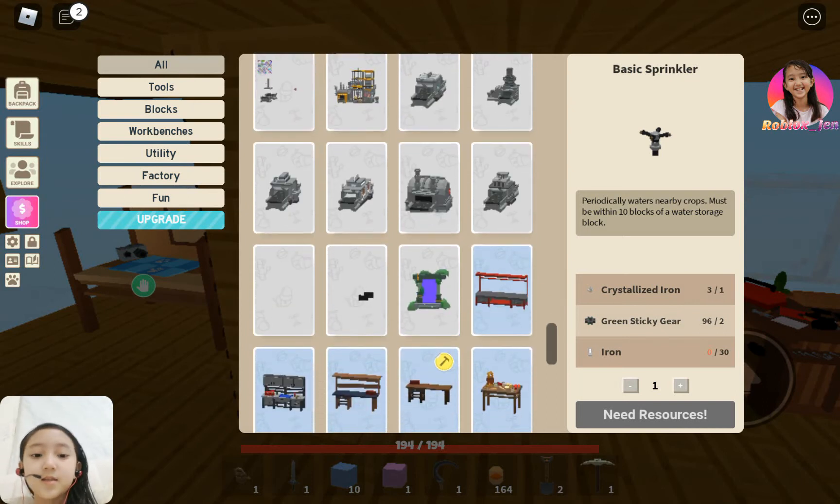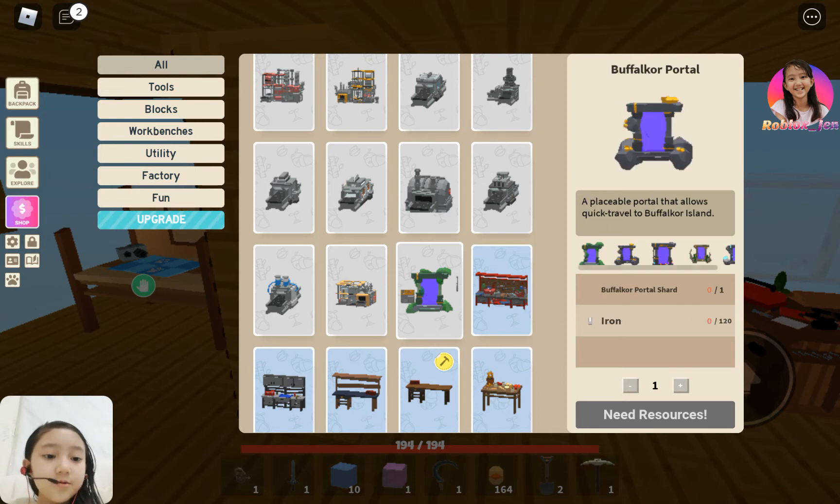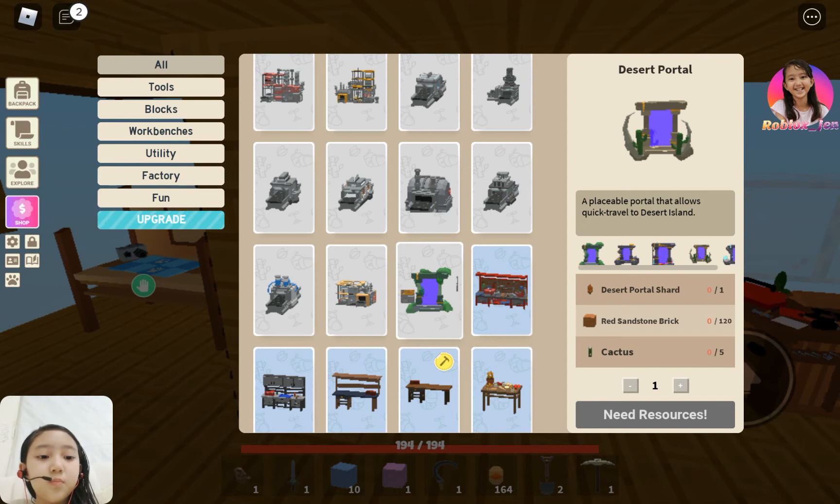You can also get a slime portal shard, but there's a very, very low chance of getting one. There are also buffercore portal shards, wizard portal shards, and desert portal shards.